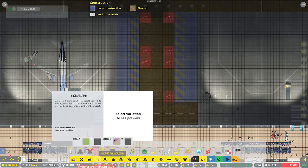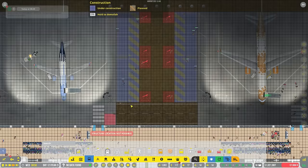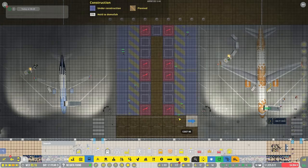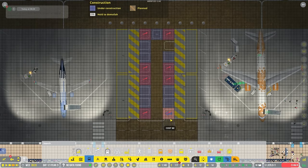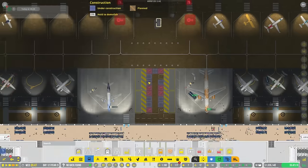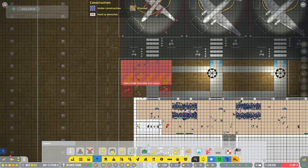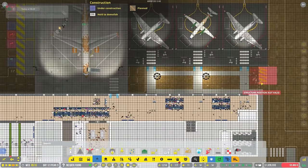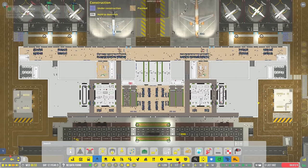We'll get ourselves a nice little service road here - a regular grass one - and bring it around, making it a one-way road. The service road goes this way and then that way and that way, kind of up and around. We can go into infrastructure and get the service car stop, which is going to live there, and we'll get another one that lives right about there. That should work out in theory.